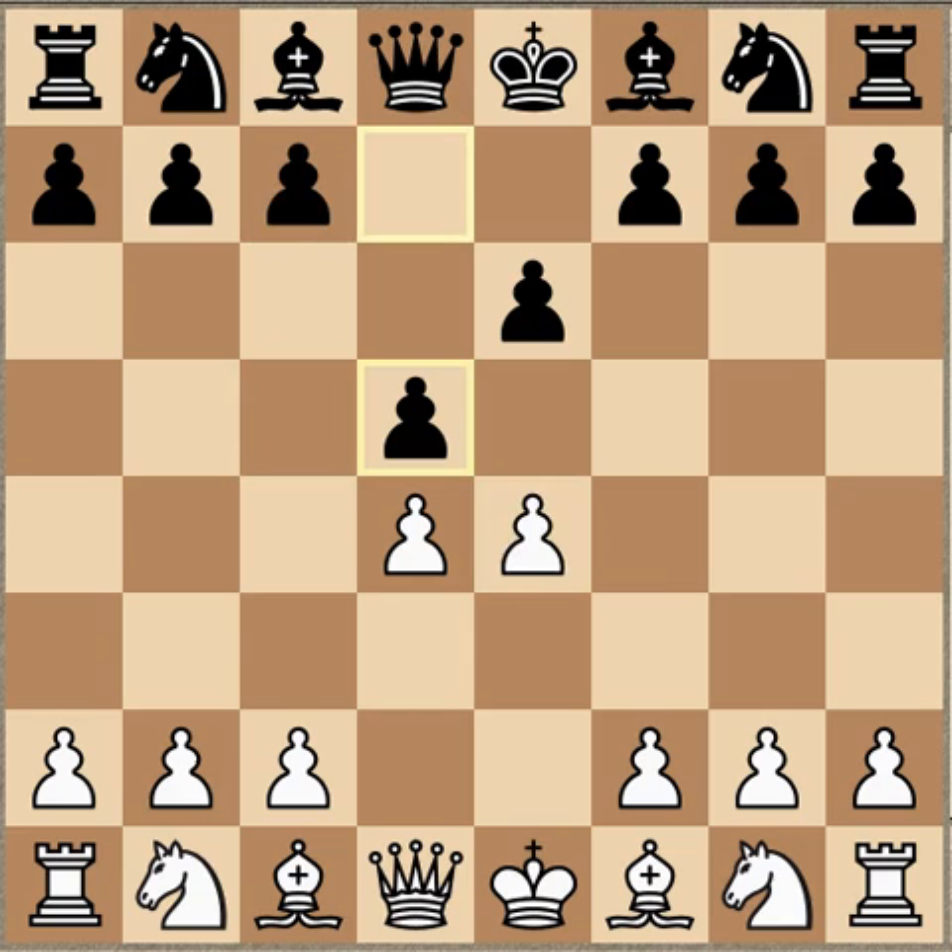Another way to deal with the threat to the pawn is to simply exchange - that's known as the exchange variation. Notice that the bishop is blocked here, and when you exchange the pawn it solves that problem for black immediately. That's one of the lesser-played variations in the French.